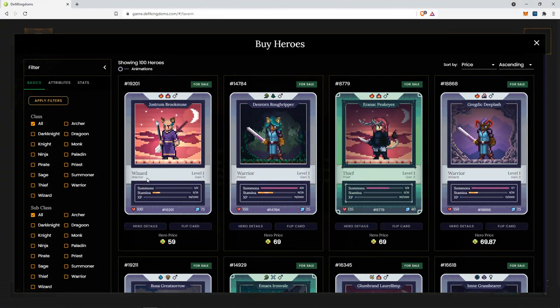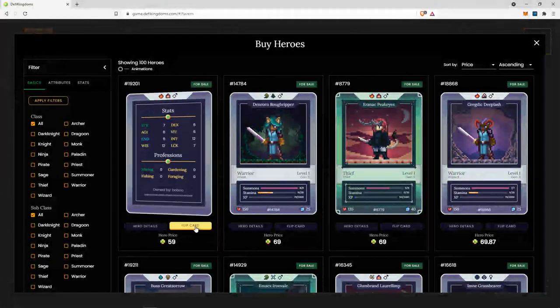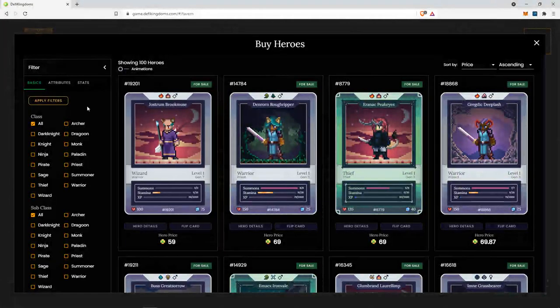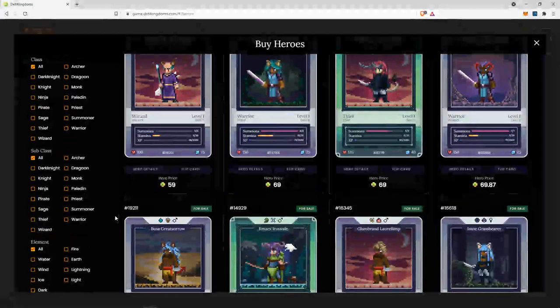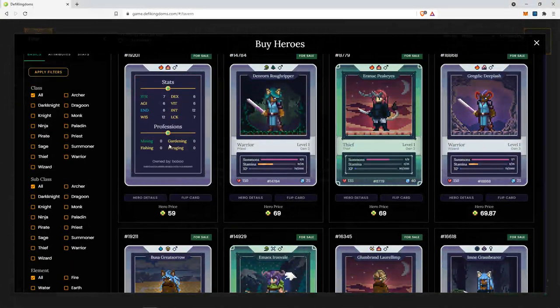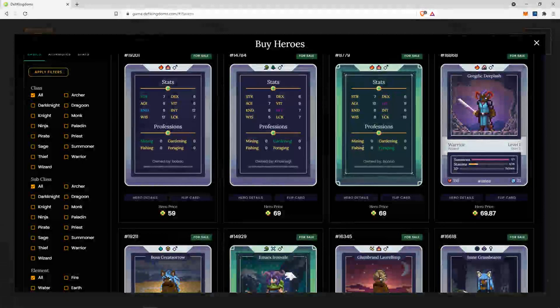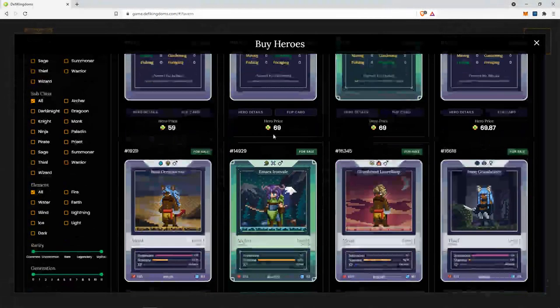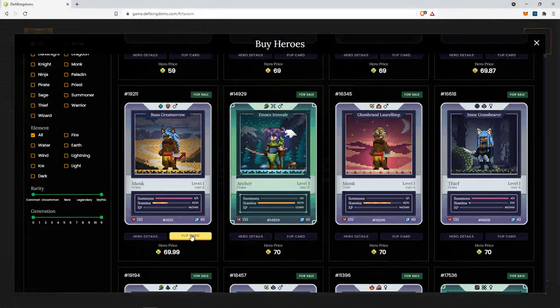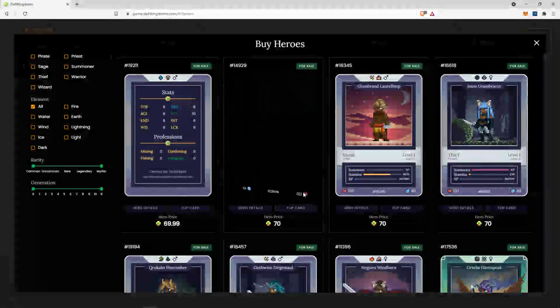So for wizards, for example, I would be looking for boosted gardening stats. So first wizard, I would be looking for boosted gardening. For warrior, I would be looking for boosted mining. Thief, fishing. And warrior, mining. For the monk, my preferred profession would be fishing. Archer, foraging.